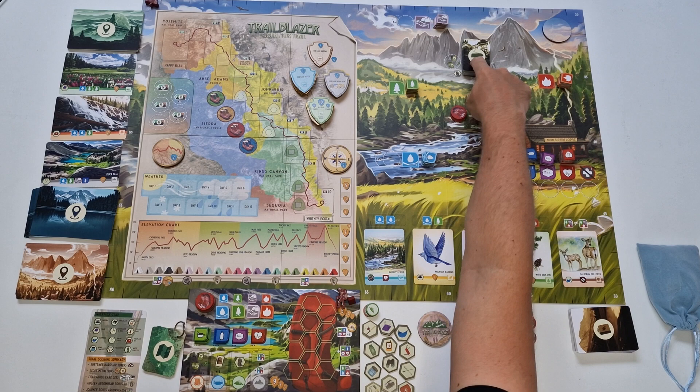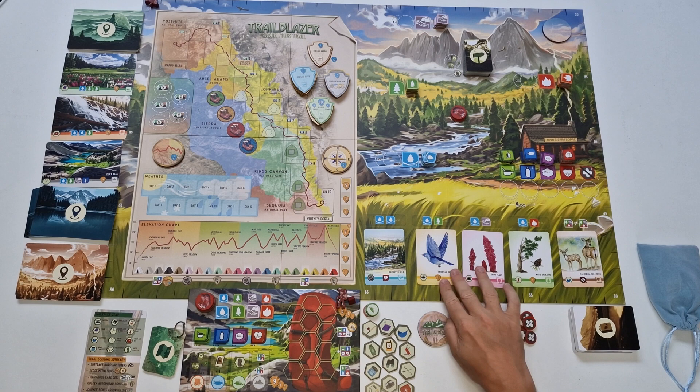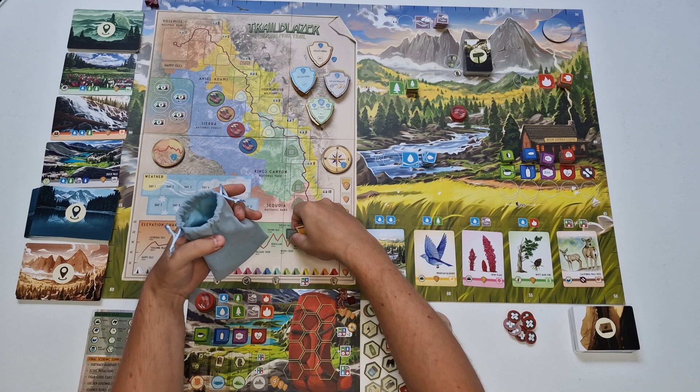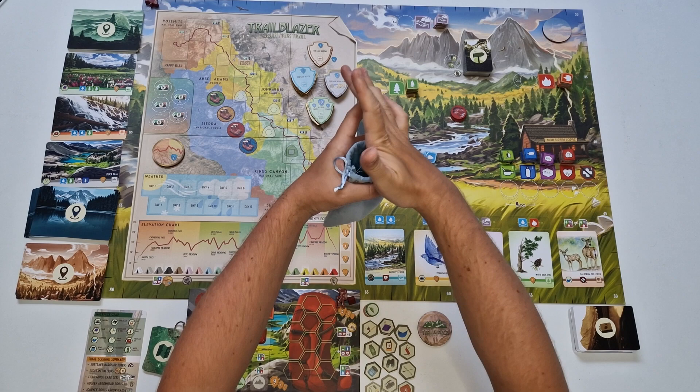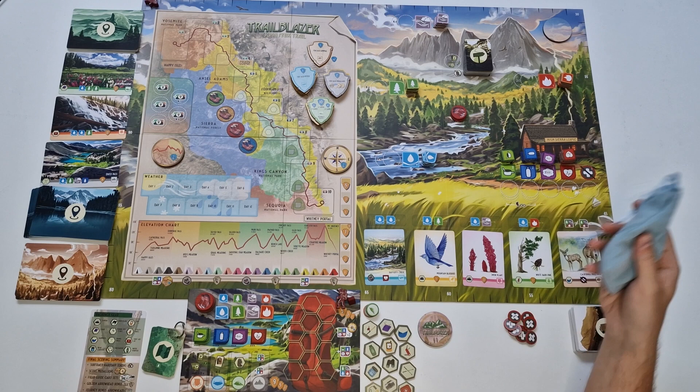Shuffle the trail cards and place them in the deck face down near the board, and display the top five cards in the respective places from left to right. The game also comes with weather tokens, and if you have the Kickstarter edition with all the wooden components like I do, you get a bag to throw them into so you can randomly draw them during the game. If it's the retail edition, just place the weather tokens face down near the board, randomized, so you can flip up a random one each round.